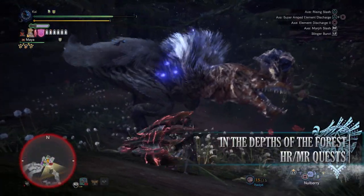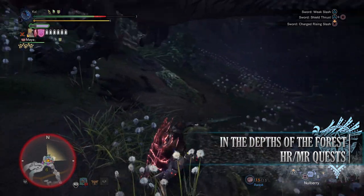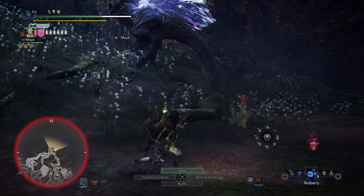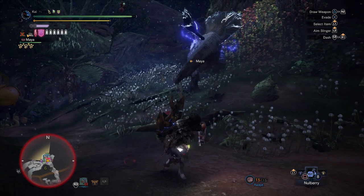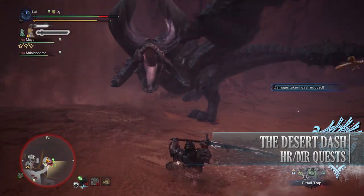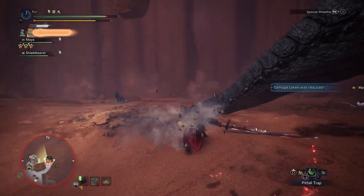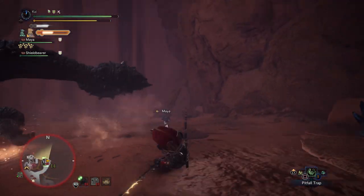Next is In the Depths of the Forest, a 4-star Master Rank quest requiring Master Rank 14 or higher. This has players taking on an Azure Rathalos and Fulgur Anjanath in the Ancient Forest, and is a way to farm bonus Hunter Rank and Master Rank points as well as Monster Solid Bones. Next is The Desert Dash, a 4-star Master Rank quest requiring Master Rank 13 or higher, with players taking on a Black Diablos and Tigrex in the Wildspire Waste, rewarding bonus Hunter Rank and Master Rank points.